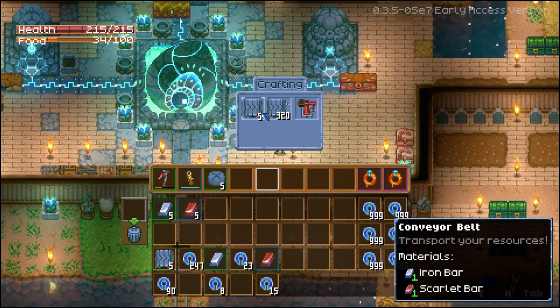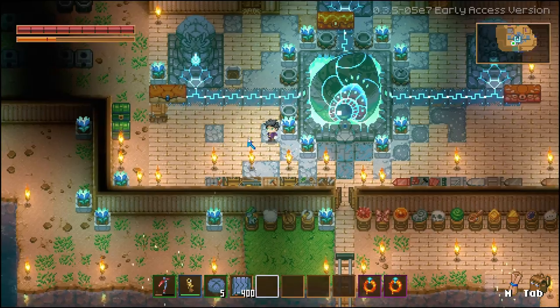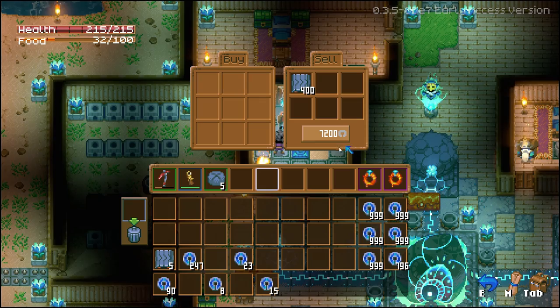Welcome back to the channel, my name's Jemison, and in today's Core Keeper Guide, I'm going to show you the fastest and simplest way to make a ton of ancient coins with the recent 3.5.5 patch. Let's get into the video.